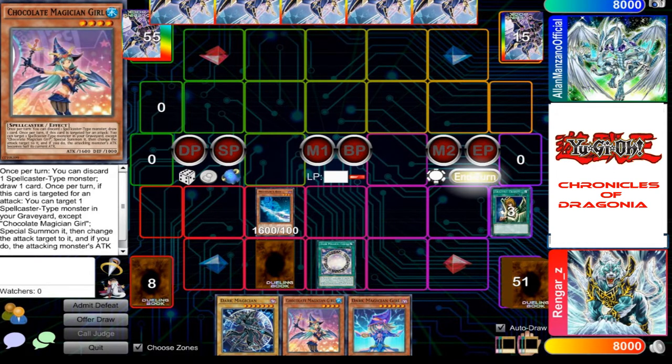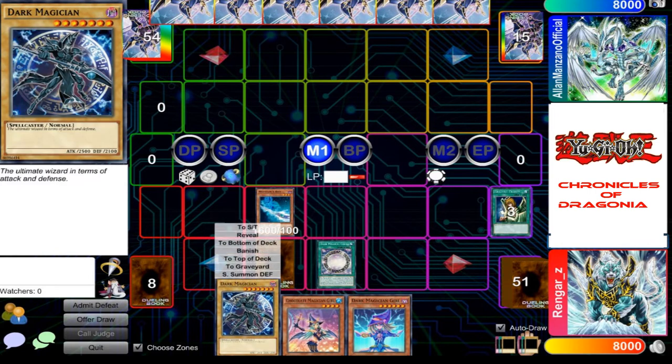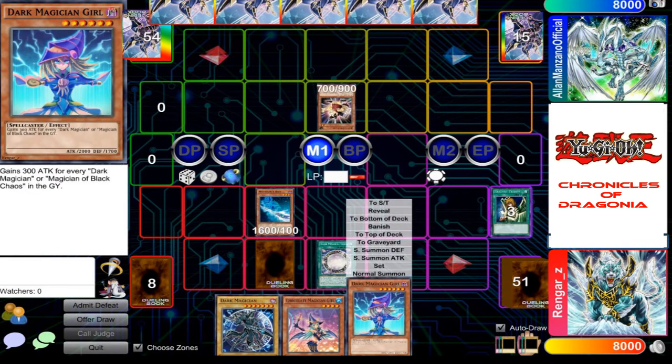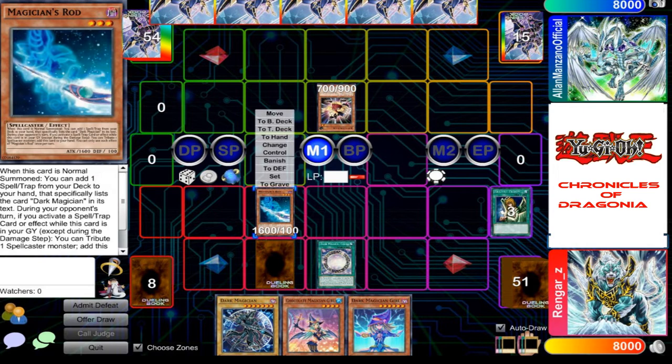I'll just end my turn now. I draw. For my first move, I'll normal summon Juttle and activate its effect, targeting your Magician's Rod and changing it straight to defense position.